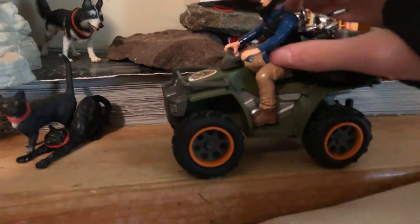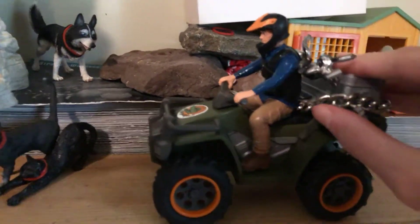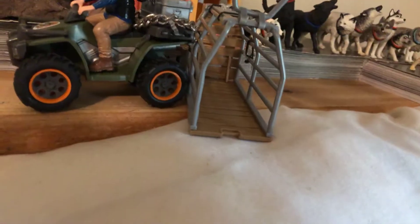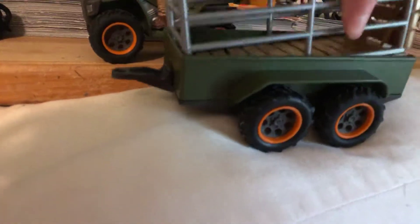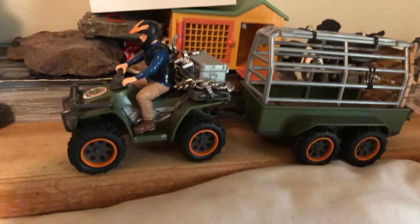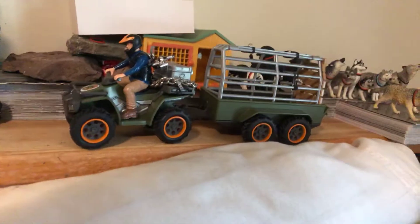I guess I can show you this — it's the quad bike set. He comes off but I don't feel like taking him off. This thing opens, and you just attach this on there like this. Then you have this cage — you open it like this and stick your animal in. It fits inside like this — I put it in backwards but it just fits like that. This thing won't stay shut, but it attaches onto the thing like this. It's backwards, yes, I know it's backwards.